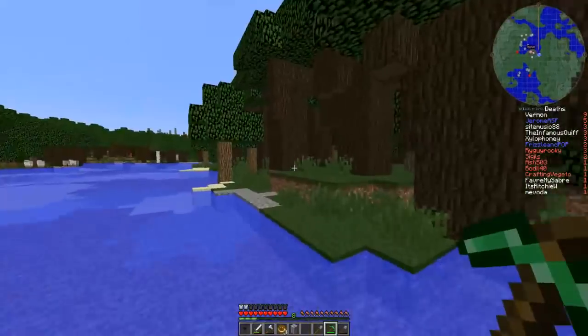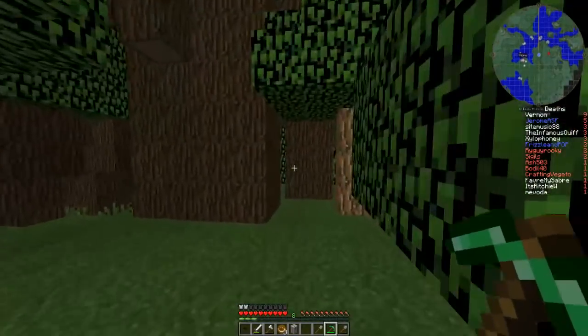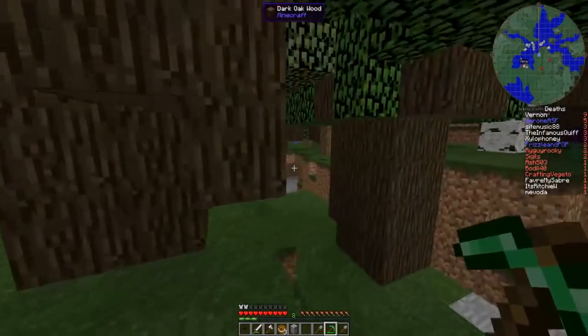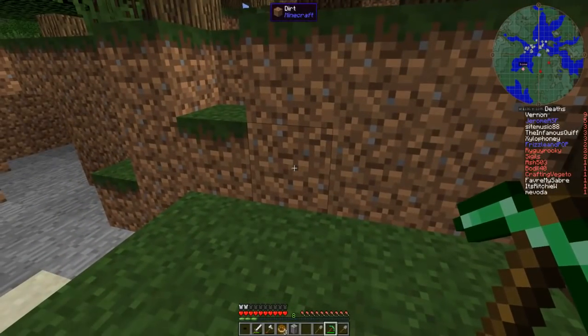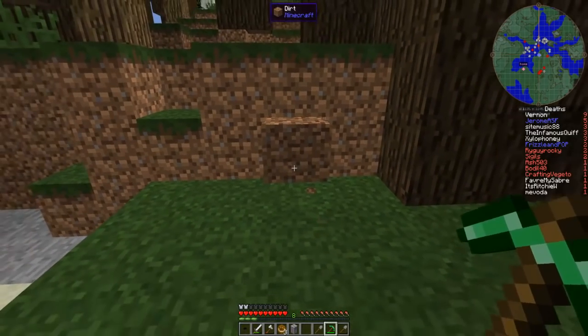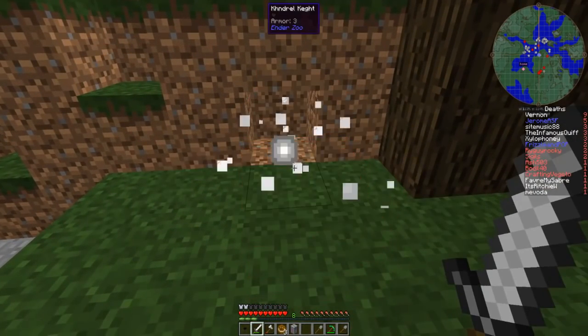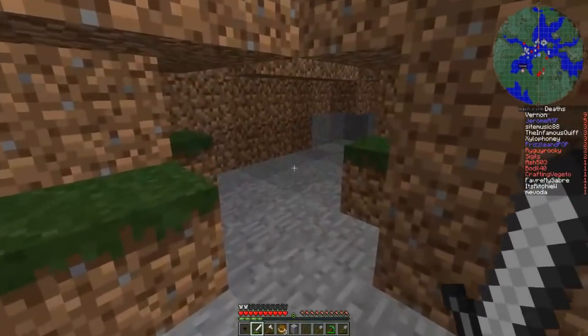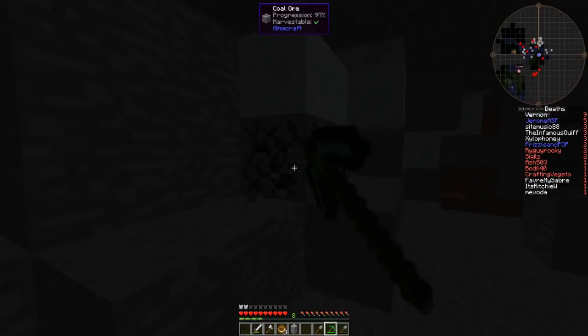I just need to find a cave. I thought this was going to be a cave — turns out it was just a ditch. We also discovered, by the way, if you start breaking a block with the wrong tool it comes back to attack you. Look — it turns into like a weird slimish block. Terrifying. That's what happens if I try and break things with the wrong tool. Let's see if I can find myself some stuff.